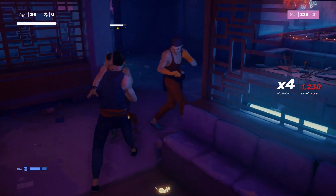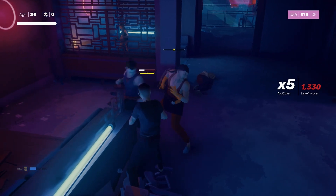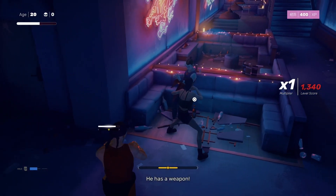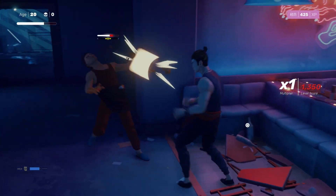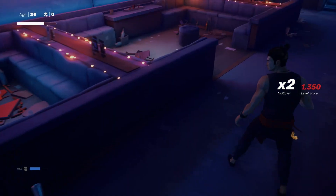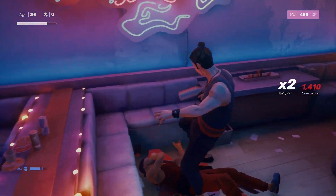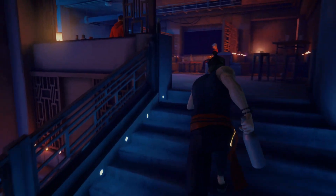There'll be four people who just ran down the stairs to fight you. Again, you do not want to use the prompt on the guy with the red tank top, otherwise you'll have to fight them in elite mode again. If you do struggle in this area, there is a lot of bottles in the couch area just behind me, and then there's a lot of bottles in the kitchen.